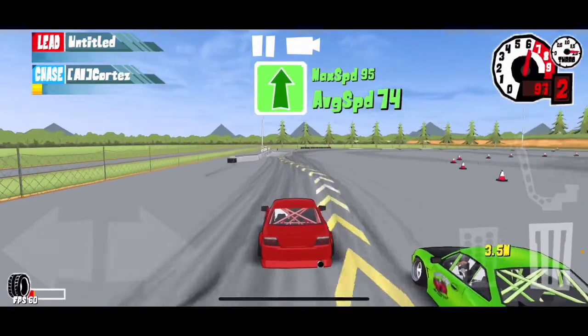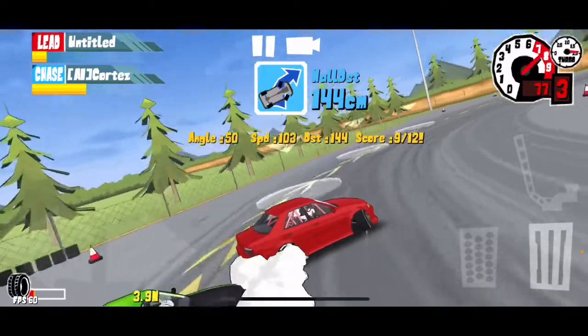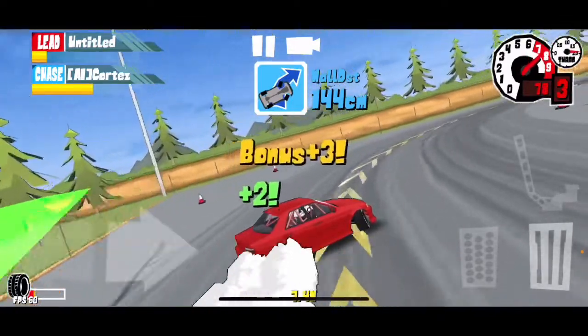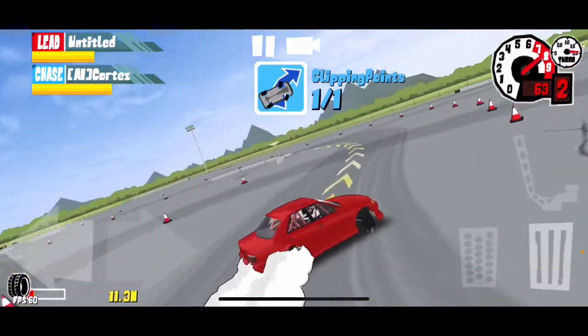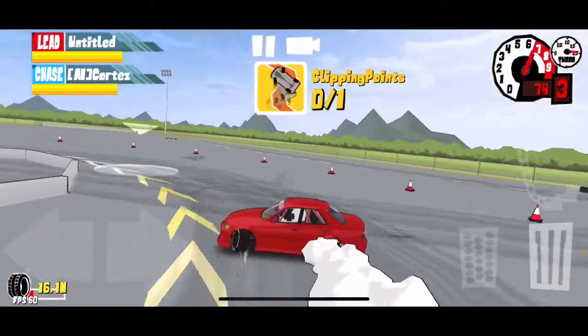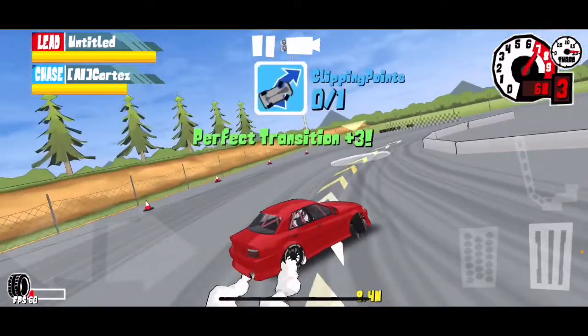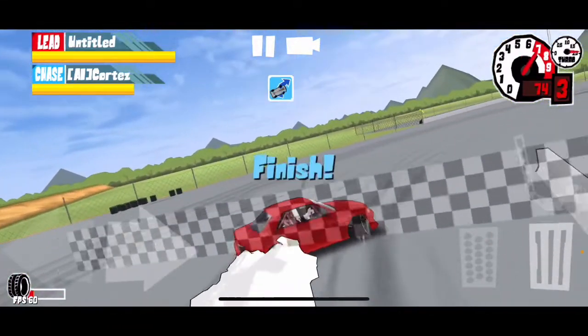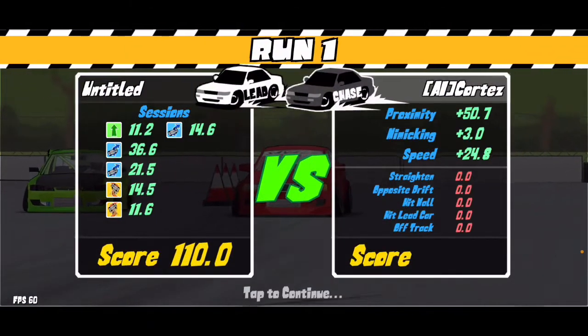So in battle mode, you start off in the lead — the AI has to chase you and you just have to do a better job than them. It's so much fun and really good practice for tandems. You kind of just follow the line, hit those little circles, reach the finish line, and get a pretty good score.